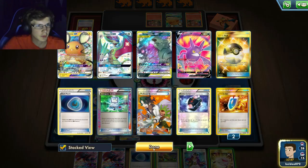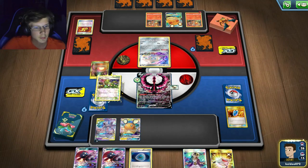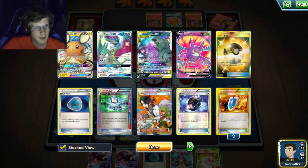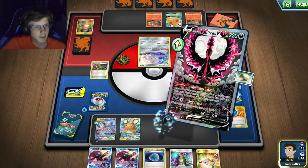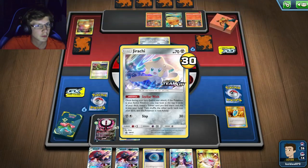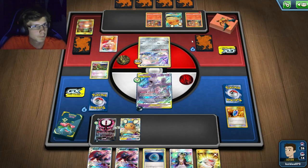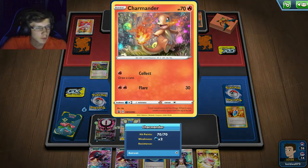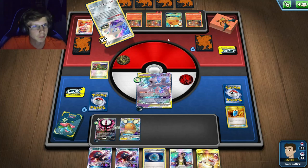I'll Crobat next turn if I'm really desperate. I can't item lock this turn. Wait — resistance! Okay, I'm not even close to wanting this guy now. He's got a Welder — that's probably the best thing he could have had right there. Is he playing Charmeleons? Yeah he's definitely playing Charizard, probably a four-two-four lineup.